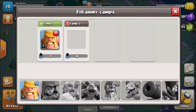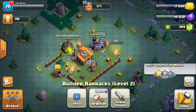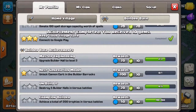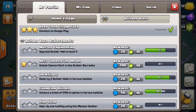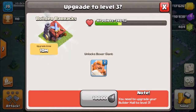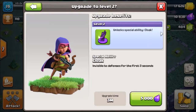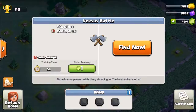I'm level nineteen on this account, so we can go ahead and train one more set of barbarians. One gem so we're going to get ten back - profit! You have unlocked the sneaky archers. I've already done another two - I'm going to go ahead and do that now.